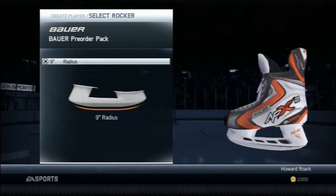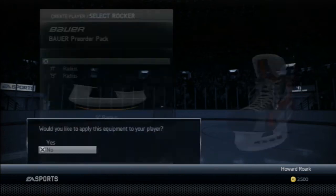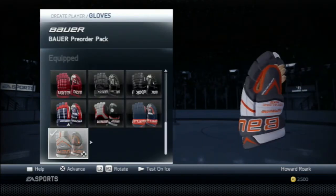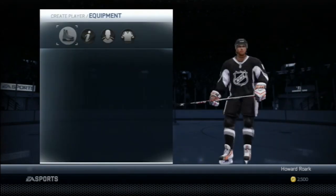For my skates, you're going to see I set a 9-inch radius. Because I take advantage of the speed boost with the Bauer pack, I do a very small radius so I can cut quick. It's good for the back check — being able to keep up with people and stay on their tail.